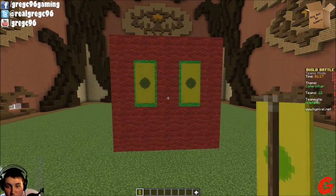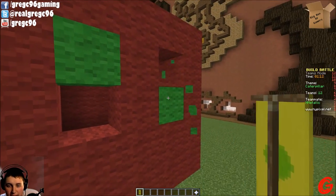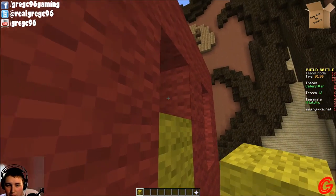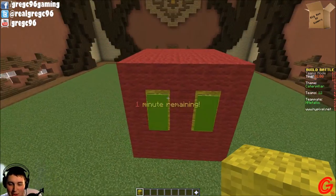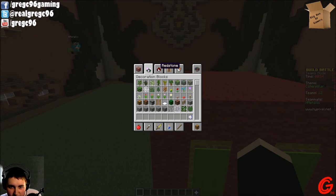Oh no, we should just do straight green banners with yellow wool behind it. All right, let's do that because it left just enough block showing. Oh my god yes, that's Hungry Caterpillar! That's perfect right? So I thickened them up a little bit. I gotta find the perfect material for the antennas. Dude we got 50 seconds — fence posts, fence posts!